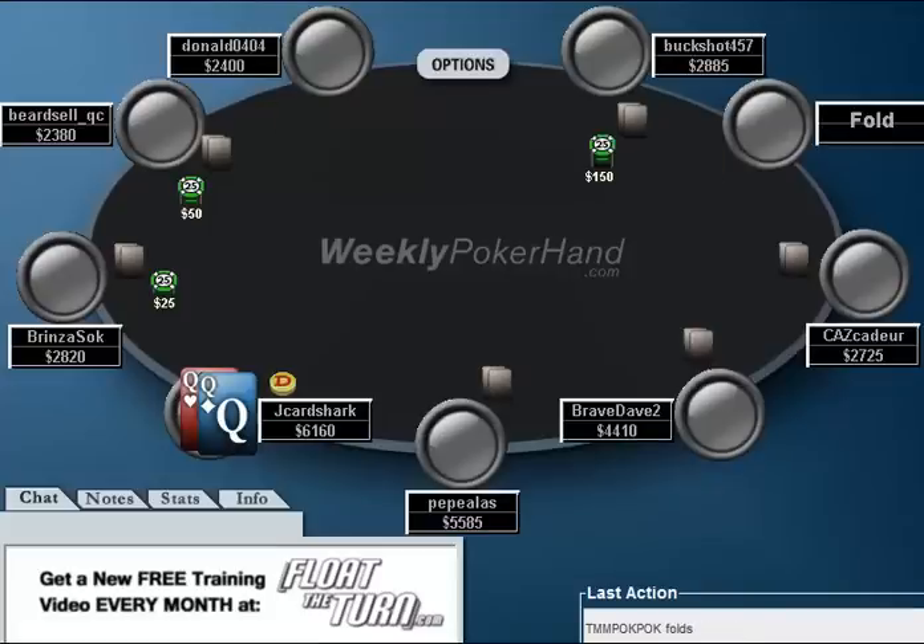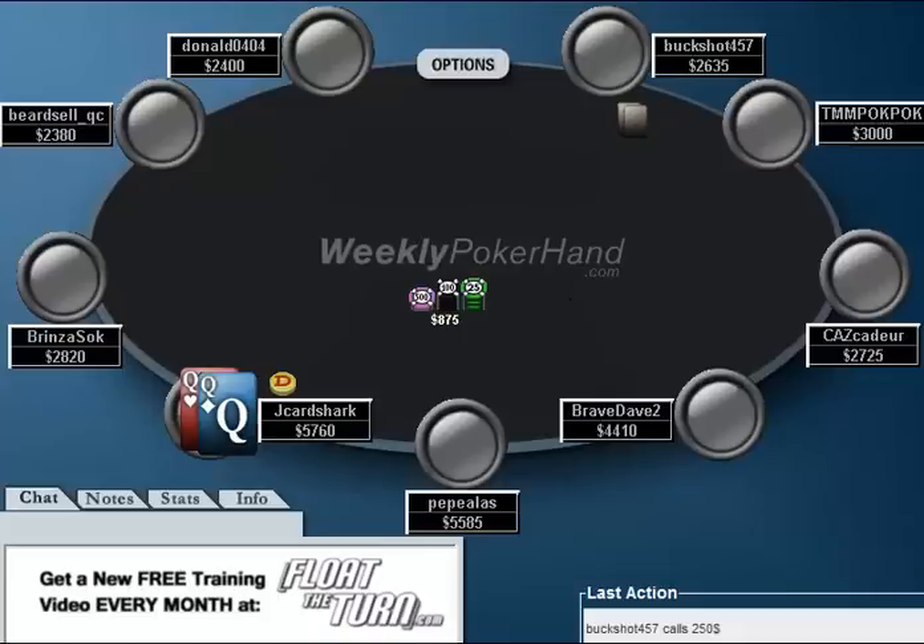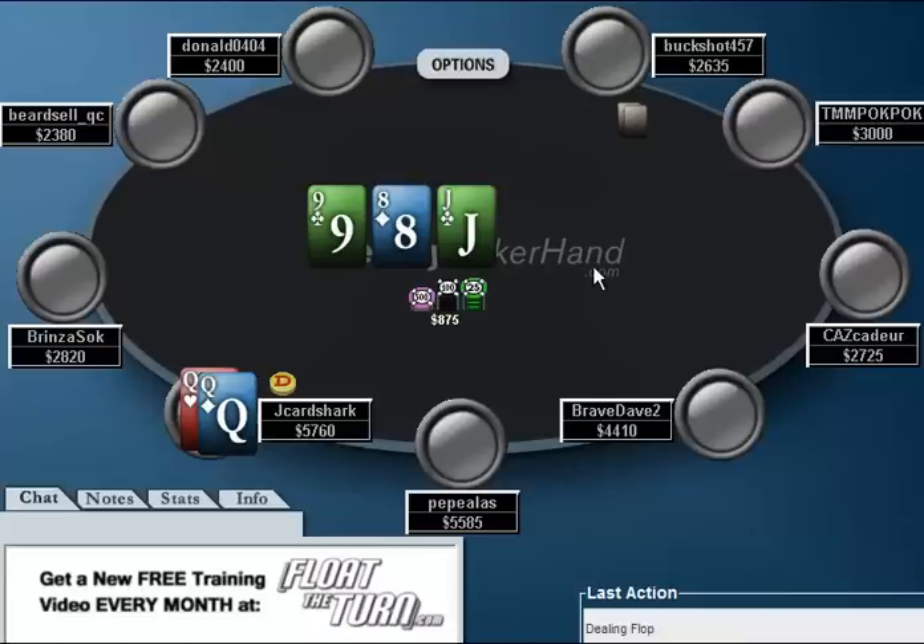This hand is going to be relatively straightforward, but as we're going to see, once we start taking a look at what my opponent can actually show up with, this is not exactly the easiest hand in the world. My opponent opens it up to 150, and I re-raise to 400 with pocket queens. My opponent calls, and at this point I think my opponent's range could be fairly wide, but probably made up of mostly good hands.